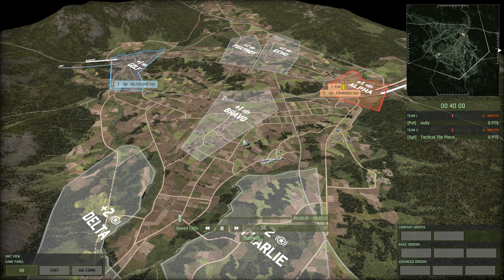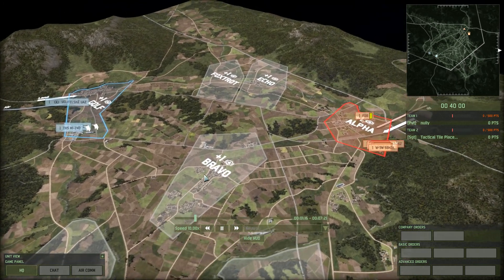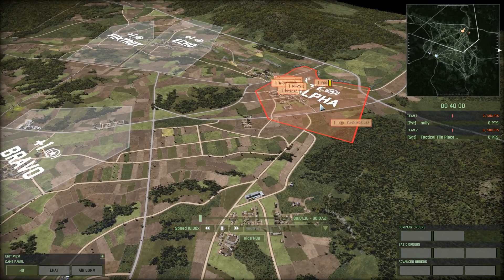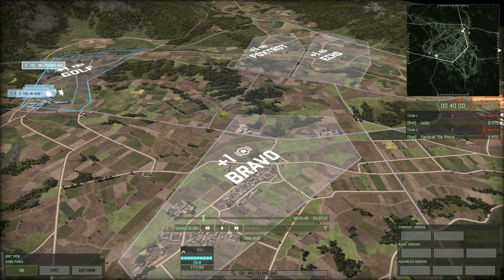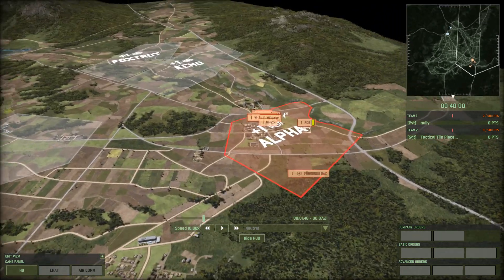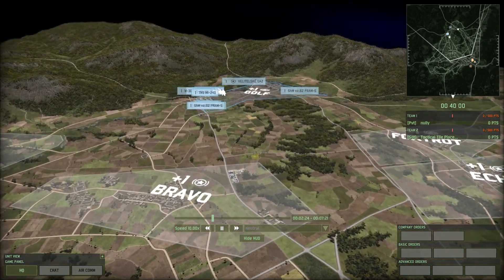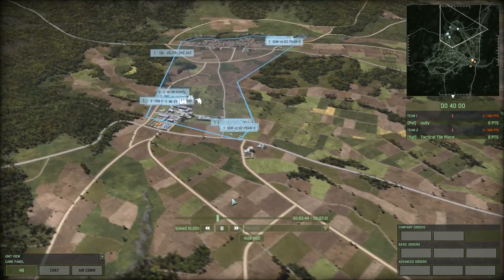Hello and welcome to another Wargame Replay Highlight. Today we've got a 1v1 on Punchbowl. Both sides really like helicopters. On the left-hand side in blue we've got Nollie, and on the right in red we've got Tactical Tile Placement, otherwise known as Jigsaw Puzzle. Both sides are going for the helicopter outplay route.